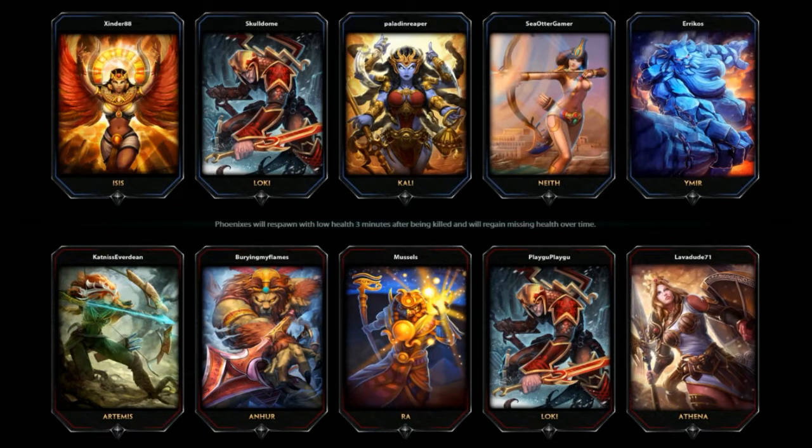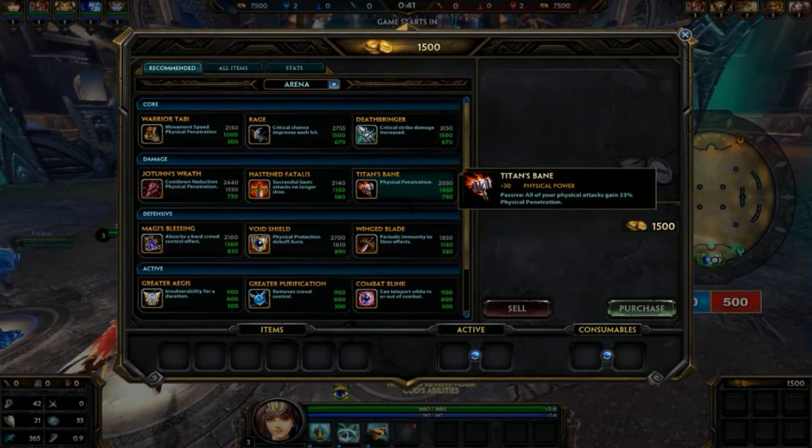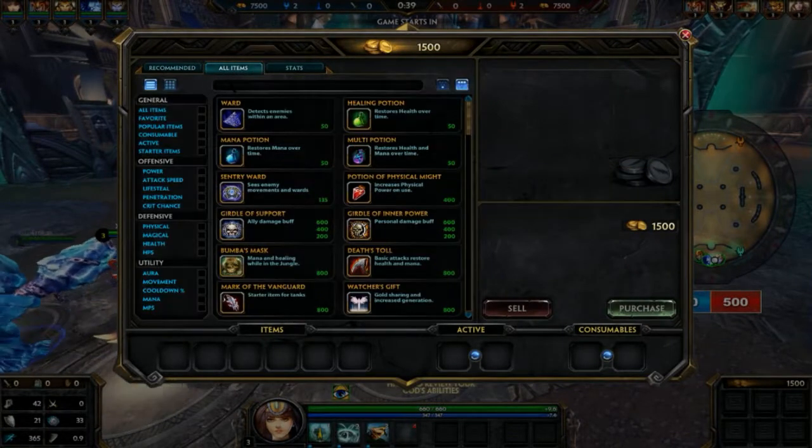Looks like we have Amir, Kali, Loki, and Isis on our team as well. I have no clue what any of these guys do. I'm pretty sure Athena is a melee and Neith is a ranged character — a huntress as they call them — so I like playing her because you can sit back a bit and not die all the time.